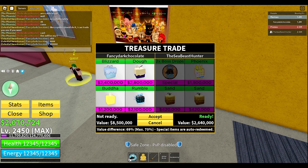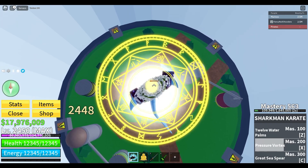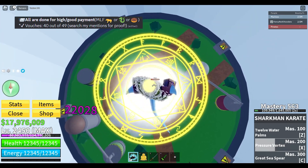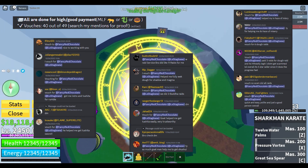So how do you stand out and get people to trust you with their fruits? Here's a pro tip: you want to build a reputation. So that when other people ask for proofs or vouchers — as they call it in the server — you can show them that you are trustworthy and reliable.